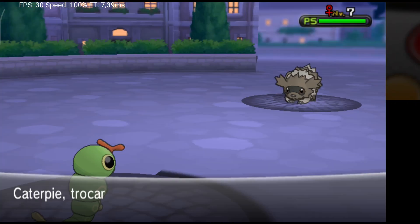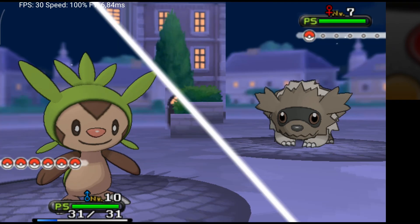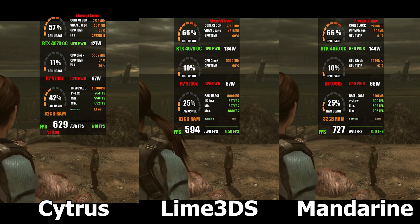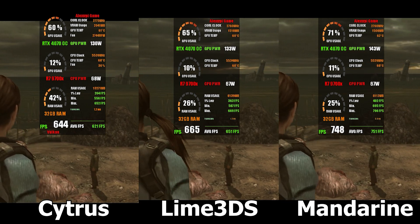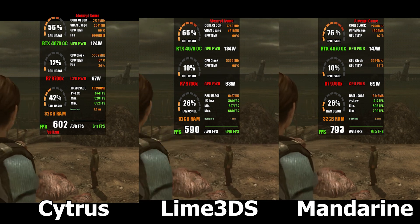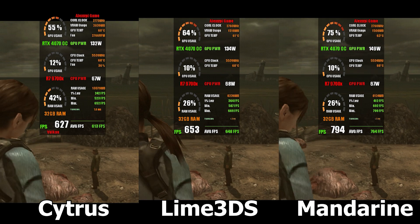For the head-to-head comparison, we unlocked the frame rate and configured all emulators exactly the same to ensure maximum fairness. The game we used for testing was Resident Evil Revelations, one of the most graphically demanding titles in the 3DS library. We started with the pre-Azahor projects — Citrus, Lime3DS, and Mandarin. Citrus had the weakest performance overall, followed by Lime3DS, which managed a slightly better frame rate but still fell well behind Mandarin. In fact, Mandarin outperformed both by more than 100 FPS in certain scenes. So with that, we can safely eliminate Citrus and Lime3DS from the main competition.